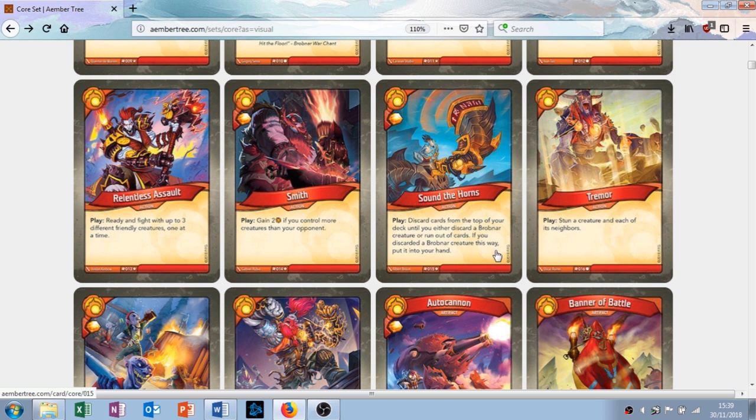The next card is called Tremor. It's an action and when you play it, you stun a creature and each of its neighbours. This is good — it takes one creature definitely, potentially takes three creatures out of combat. I like this.